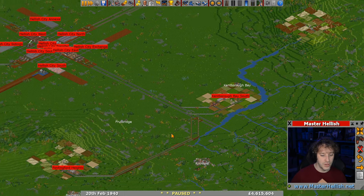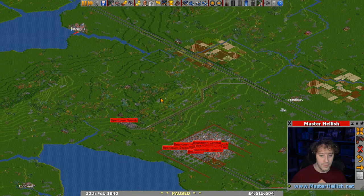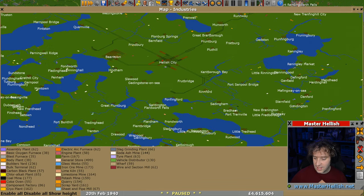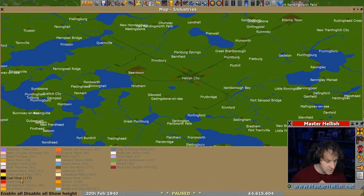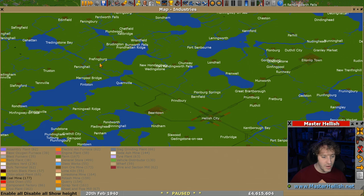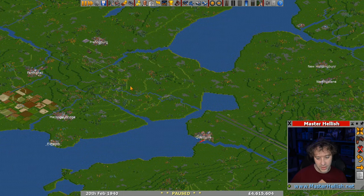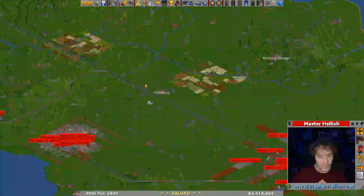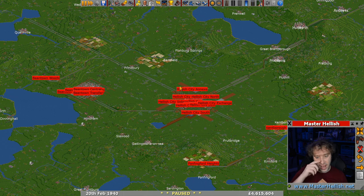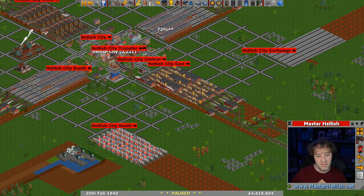I'm hoping between these two farms we should have enough supplies for a good little while. We do need more coal mines - I don't know if any more have appeared on the map. Let's disable all these and just turn on the coal mines. The answer is no - there's no more coal mines at the moment. There is this one all the way up here which is what I was heading towards, but the lines aren't quite there yet. There are some farms up here as well, so there's an option to bring food in from up there - maybe a food bypass, bring food all the way around and then in here.